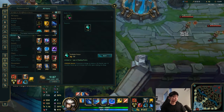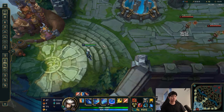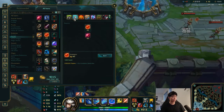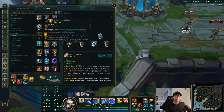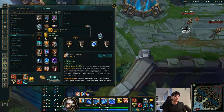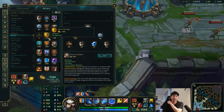So that's Randuin's, Thornmail, or Magic Resist via Adaptive Helm, depending on the team composition. Sometimes I even opt for Knight's Bow and Zeke's Herald if I'm going to be really impactful. I get these items if I feel like the fight purely depends on winning the teamfight and I'm not that far ahead. These items are really good for supporting my ADC or whatever DPS we have on the team to keep them alive, while also making me tanky in teamfights. These are really underrated items that can level up your ADC or mid laner to insane carry potential if you trust them.